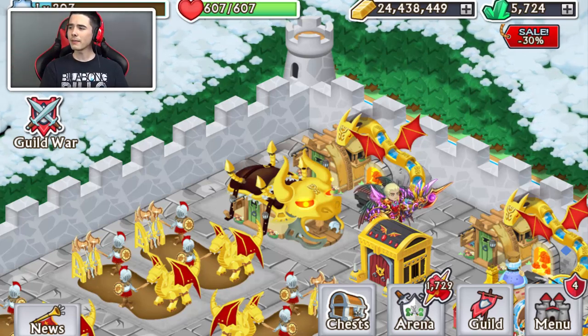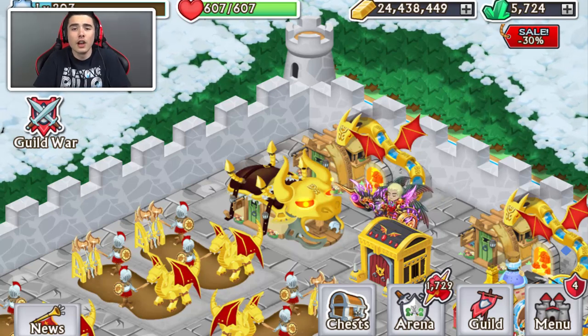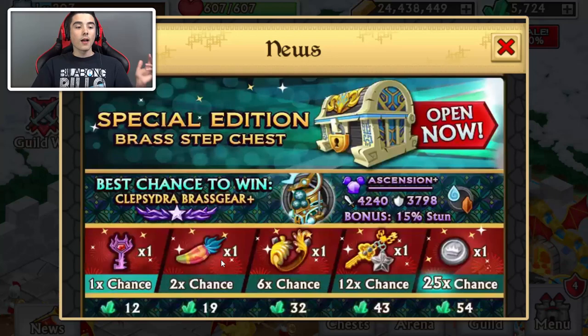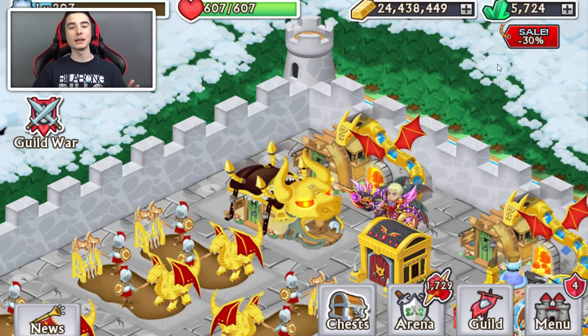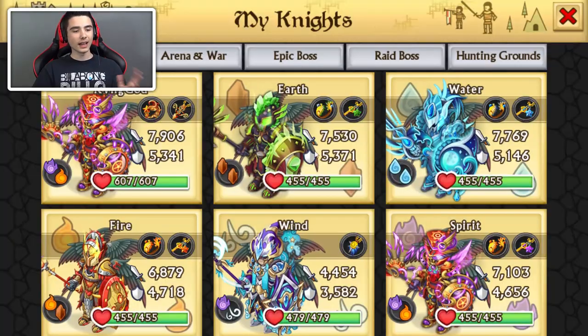So today — why am I always saying what we're gonna do in the video? Of course, if you click on the video, you know what we're doing — it says it under the title. Today we're gonna be opening the brass step chest, special edition brass step chest. We got over 5,700 gems for this step chest. I really want to thank King God for letting me use the account for this video. It's really appreciated.